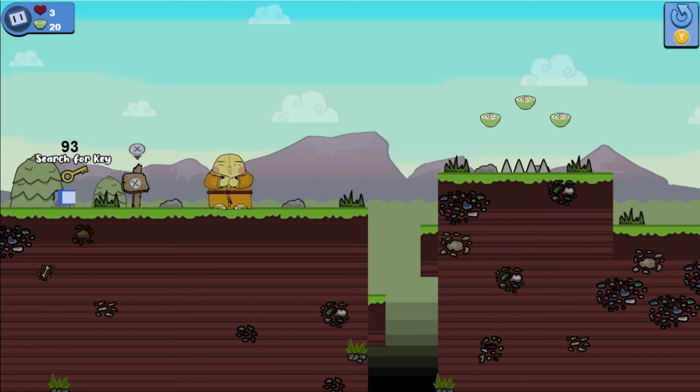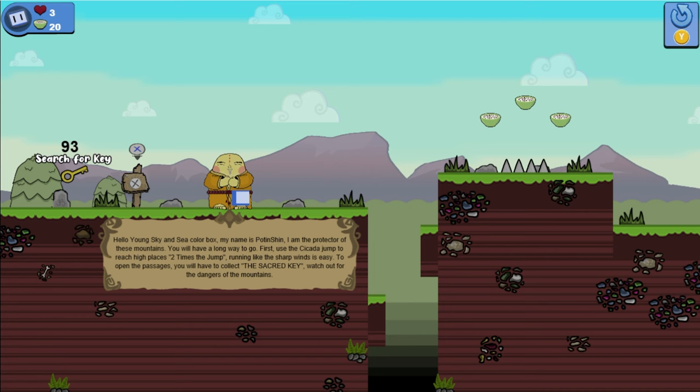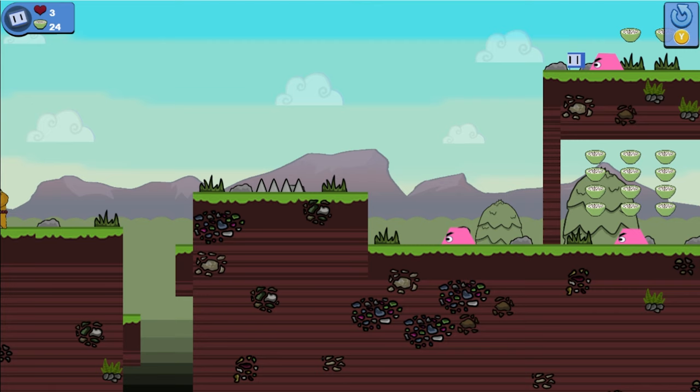Once that achievement has popped we can start getting into the level. If we hop over the gap we'll be greeted by two enemies and a bunch of cereal. In total we need to unalive 10 of these pink little blobs, bagging us another two achievements, so anytime you see one hop on its head. We also want to collect all the cereal along the way as we need to collect a total of 600 — the game literally throws bowls of cereal at us so it's going to be super duper quick.